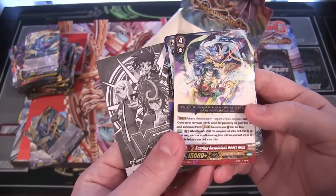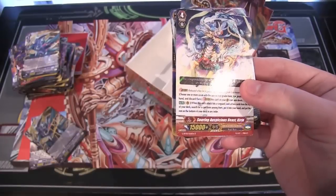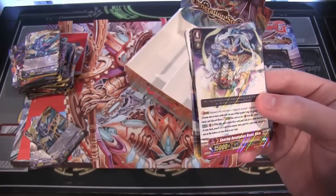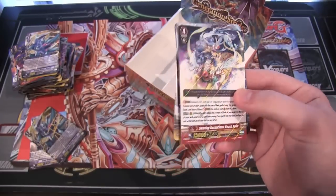Oracle Think Tank one — I don't think I got this one. It is a Searing Auspicious Beast Curin. That looks really cool too — it's like a Chinese dragon sort of looking creature. It reminds me of Ancient Fairy Dragon in a way, or even the dragon that is with the G unit on the trial deck. That looks really cool.